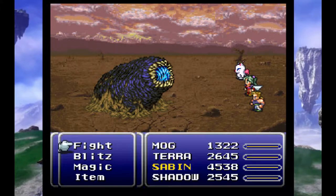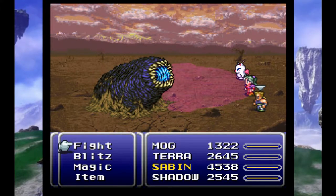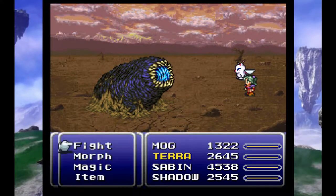Get down there and see if we can find our second to last party member here in the World Ruin. You don't attack — you just let him keep engulfing you. And then after he has all four of you, then you wind up where you're trying to go.